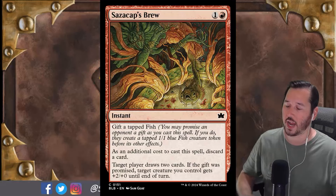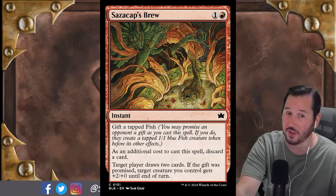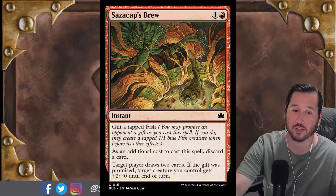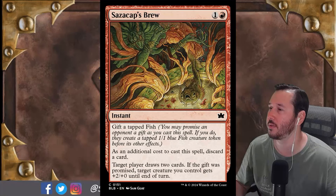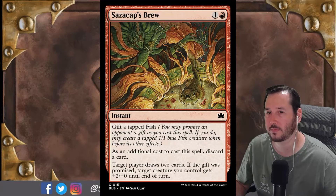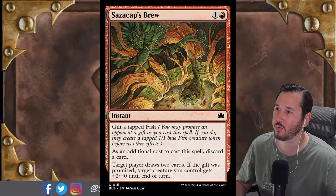In Pauper Constructed I think this card might see some play. What I enjoy about this is it's not like the unblockable fish — this one can be blocked and it enters tapped, so they're not going to block with it on that turn. I think this is the best kind of creature you can give them, and the 1/1 does nothing that turn. Largely I don't think your creatures are going to be blockable by the fish anyway, so you're probably okay.